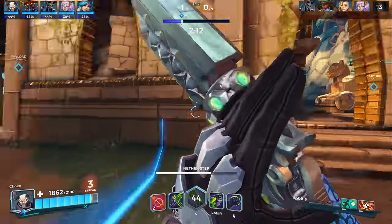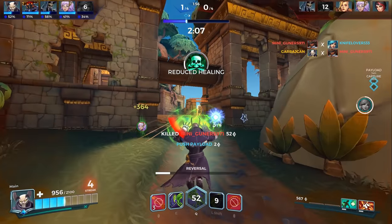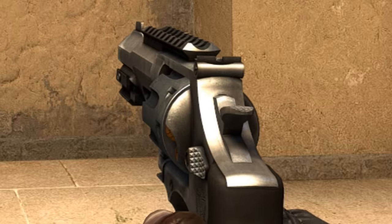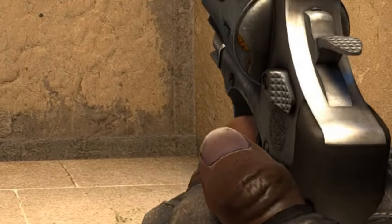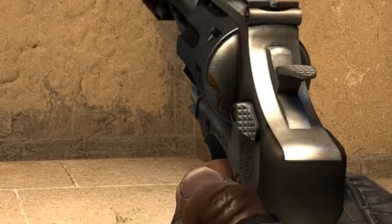But double action revolvers create a problem. If the goal is realism, then what needs to happen is when the player presses the button to fire, there first needs to be a short animation where the hammer cocks back before it releases and fires off a round — meaning there ought to be a small but noticeable delay between pressing the button to fire and the gun actually going off.